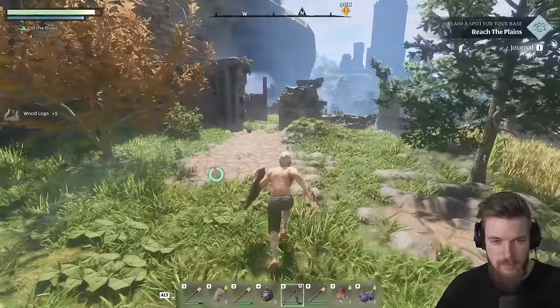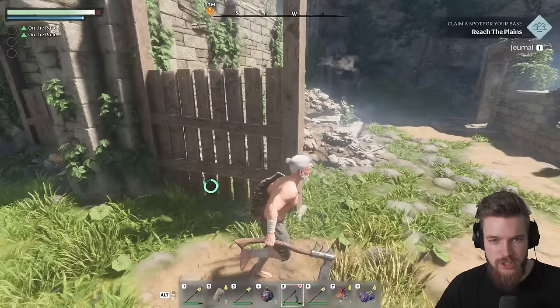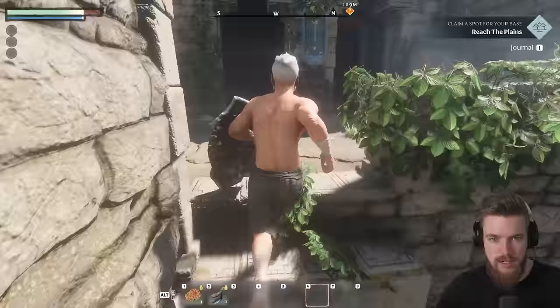We're going to run around here and into what seems to be a ruined, abandoned village. A rat came out of nowhere — let's loot it for its fur. Then we'll go into this building; there's another rat. If I block his attack, it doesn't do any damage, and then you can just kill him. Inside this building there's actually a secret wall which we can open, and there's another secret chest inside.